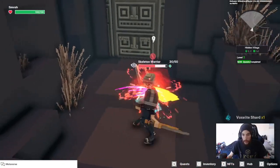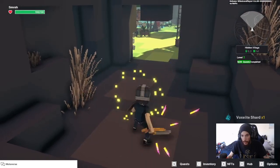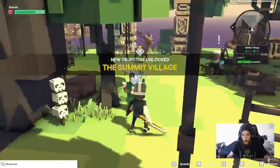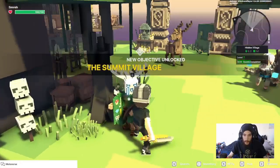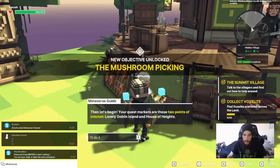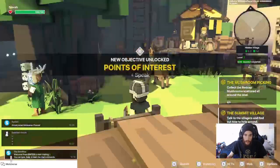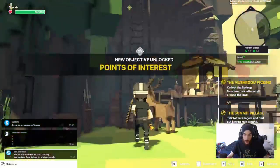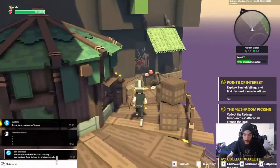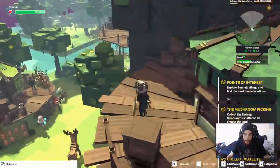You can click and hold your attack to charge it up — it'll fire automatically once fully charged — and right-click to block. This NPC gives us a quest to pick up five mushrooms, and this one gives us a quest to find two points of interest. The first mushroom is going to be right up this ladder, over here in this little crevasse.